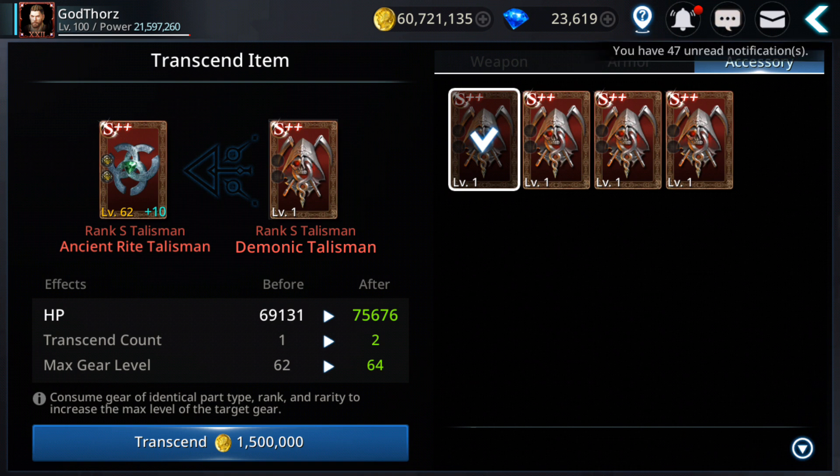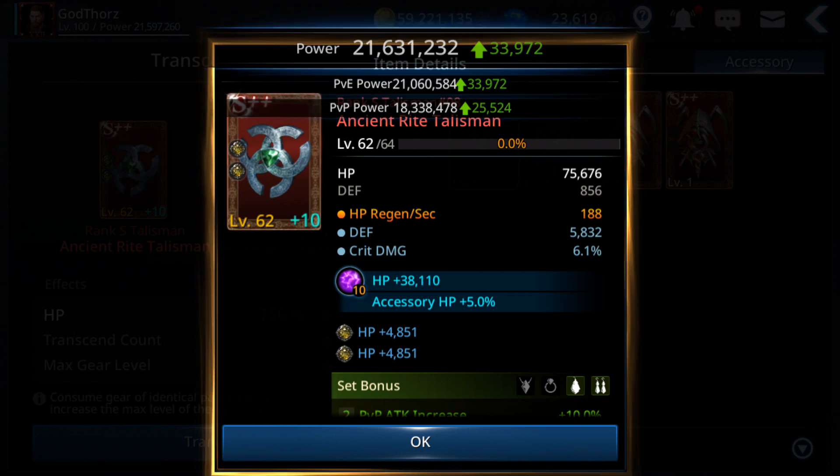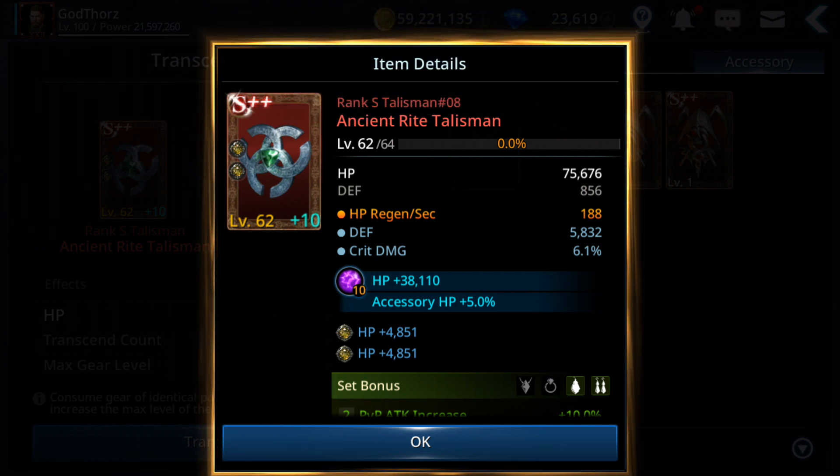And now it costs 1,500,000 gold. Let's do this — and voila, another almost 34,000 CP increase.